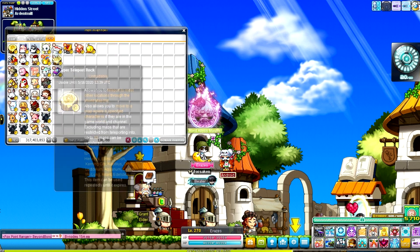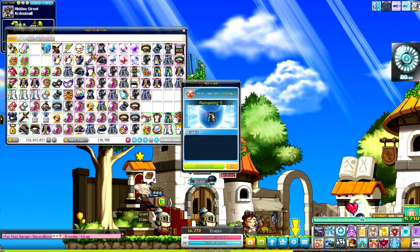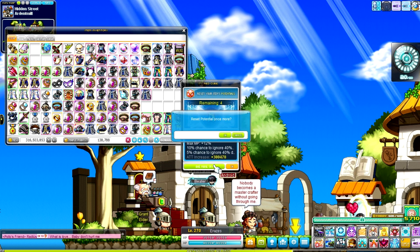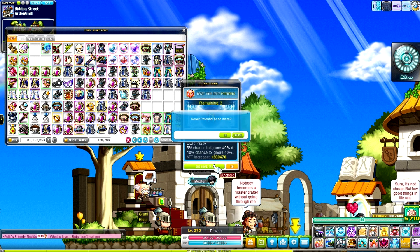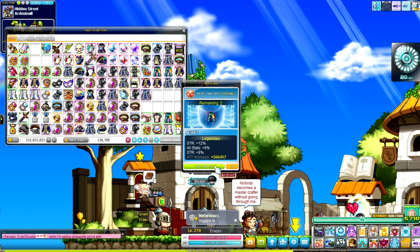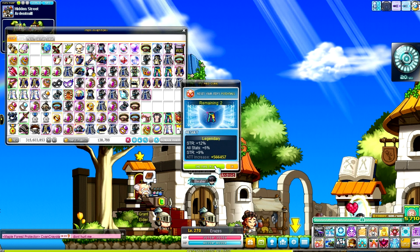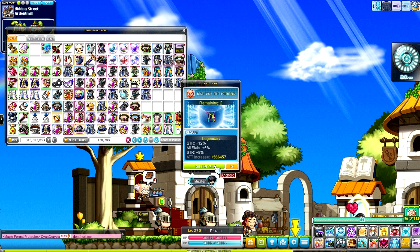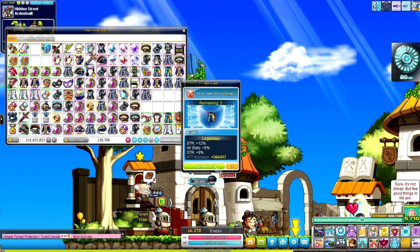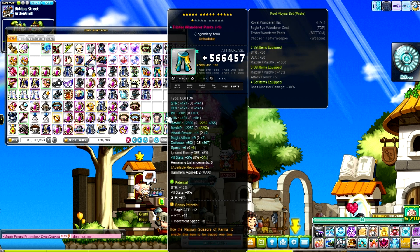There'd probably be about 10 to 12 equips that I'd like to cube, and then going from there I'll use meister cubes and red cubes. I'm keeping in mind that I don't want to completely ignore the Xenon. I feel like running two characters is something I didn't do when I got 250 on the Xenon — I really had it in my head that I just wanted to get 250 and then sit back and relax, and I eventually ended up quitting that character and quitting Maple for about a year before coming back to Reboot.